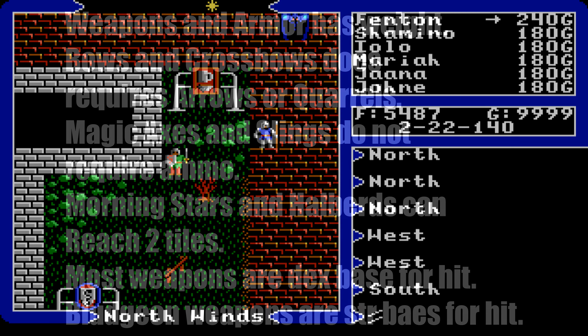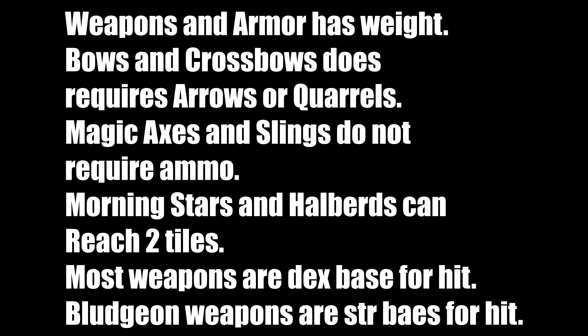Now some tips about weapons and armor. All weapons and armor have some form of weight, with a few exceptions having zero weight. You can't equip a halberd, spiked helmet, and plate mail all at once — you have to readjust your items. Bows and crossbows require arrows or quarrels. Magic axes and slings do not require ammunition — in fact magic axes are very overpowered. Morning stars and halberds can reach two tiles. Most weapons are dexterity-based for hit; blunt weapons are strength-based.